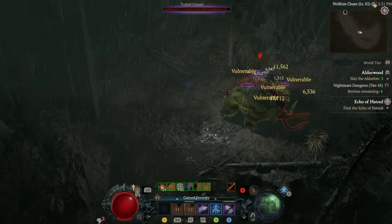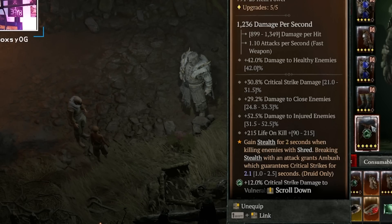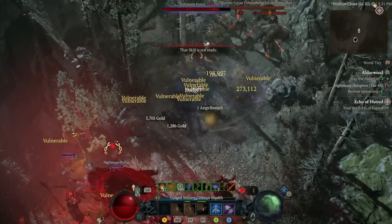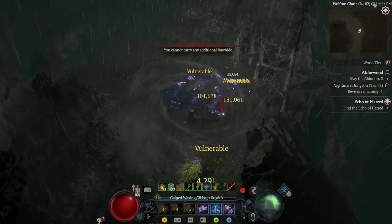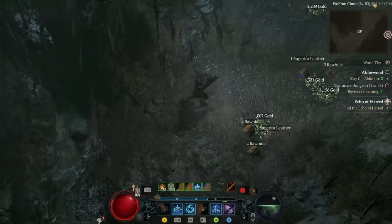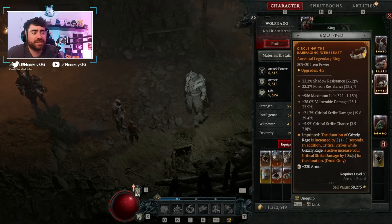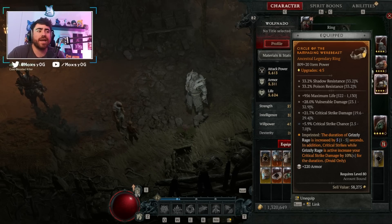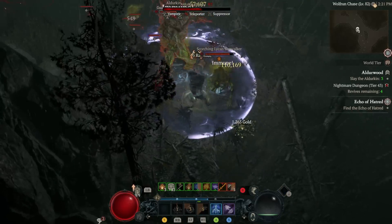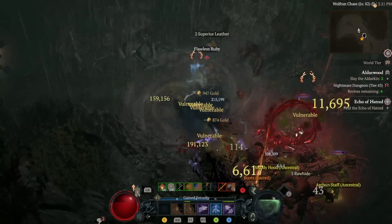However, the most important unique for this build, if you are to get one, is the Waxing Gibbous. This weapon reads: gain stealth for two seconds when killing enemies with Shred; breaking stealth with an attack grants Ambush, which guarantees critical strikes for up to 2.5 seconds. So when we kill an enemy with Shred, we have up to 2.5 seconds of guaranteed critical strikes, and any time we kill an enemy during this duration it resets. As long as we're killing things, we have permanent uptime of guaranteed critical strikes.